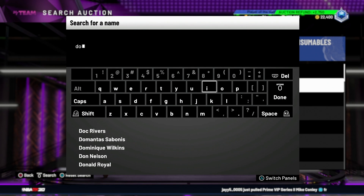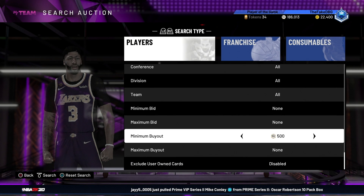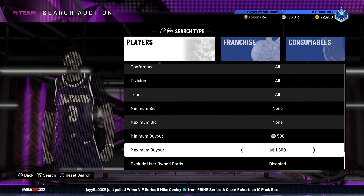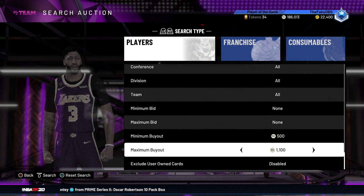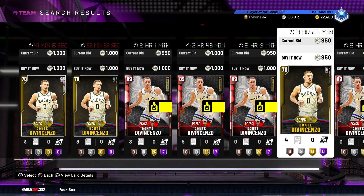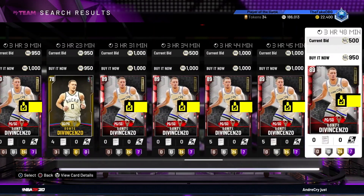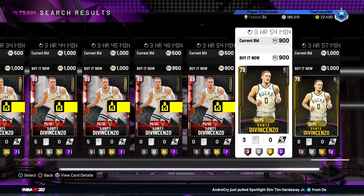One player we're definitely adding is Dante DiVincenzo. I don't know if I'm going to play him at the two or the one - it depends on who we get around him. Brin Forbes might not be a bad shout too. DiVincenzo is only 1200 MT - actually maybe even cheaper, like 900-950. He's 900 for Dante DiVincenzo.